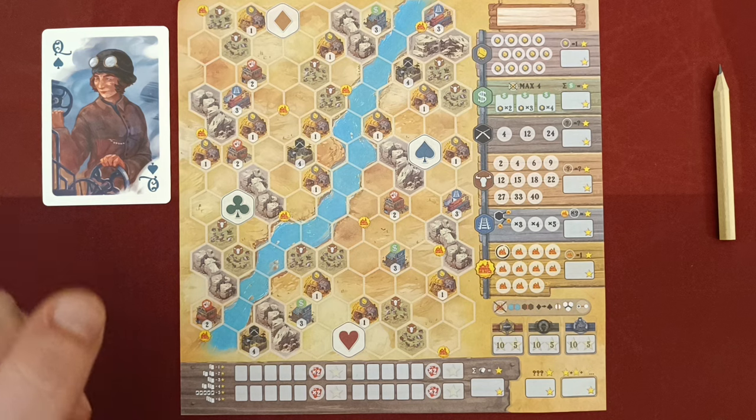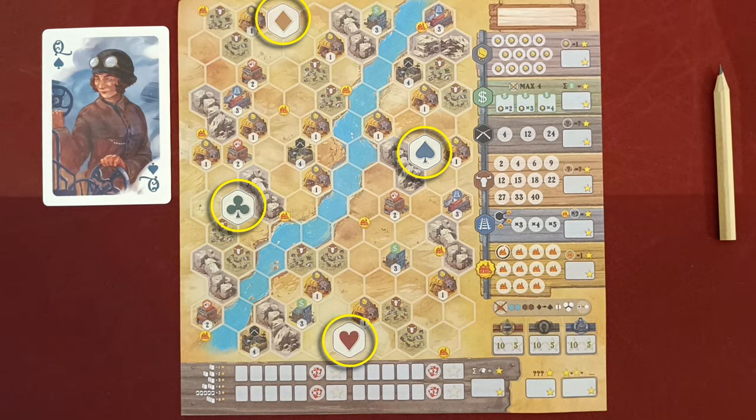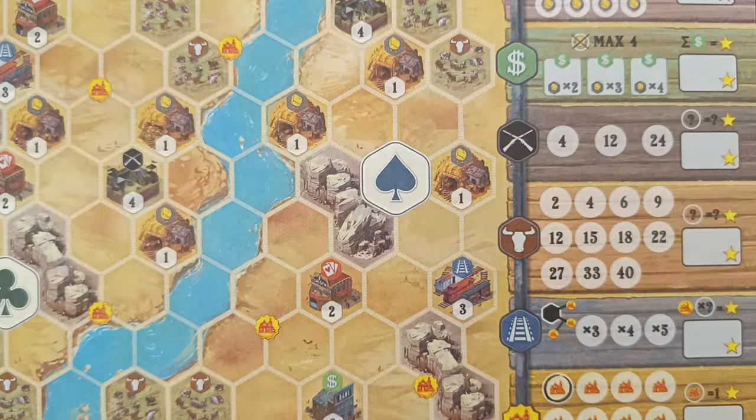The second part of the card is the suit. For every suit there is a corresponding station on the sheet. On every turn, players will be placing three new tracks extending the railways of the corresponding station. You create a track by drawing a line on a hexagon's edge; this line must connect to either the station or to an existing railway of that station. You can never cross an edge that goes through a mountain or over the river.